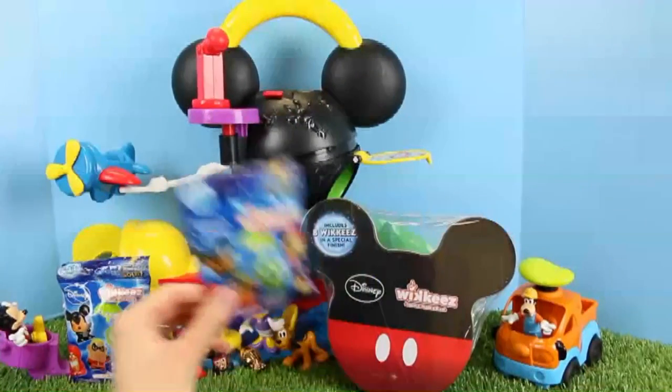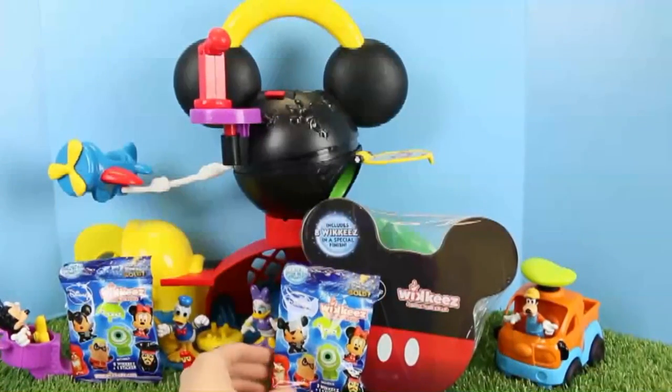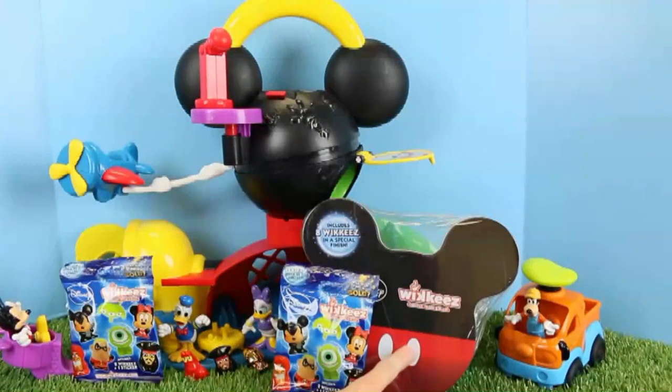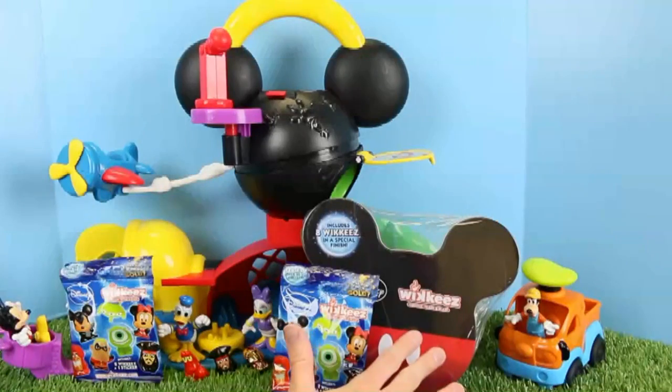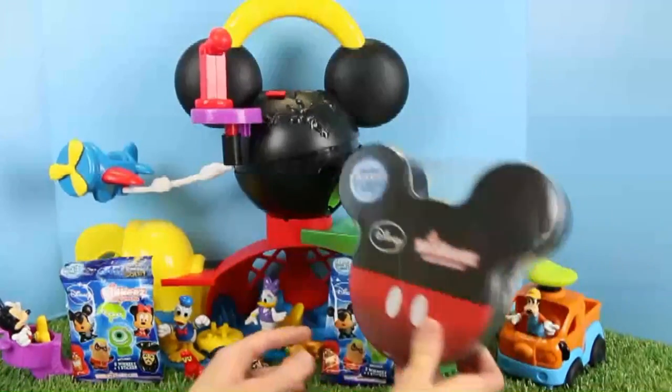These are the Wikis and they come with blind bags like these, with two surprise characters and a sticker. You get a lot in each one. But you can also get this little collector's tin which comes with eight Wikis — that's like a mega pack.